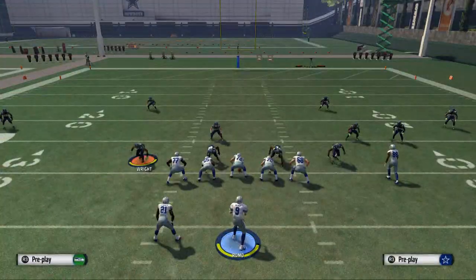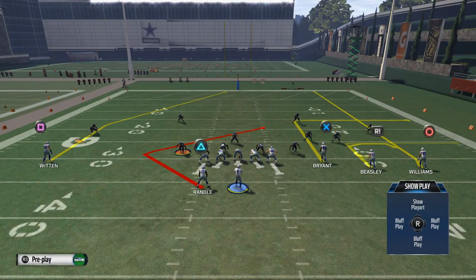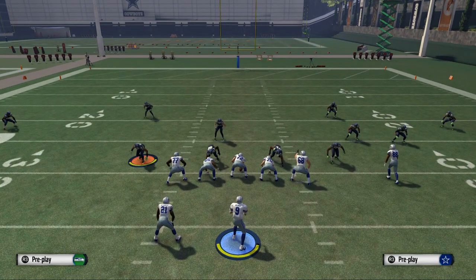With the tray open, we can read baseline on baseline. It's going to give us a good glimpse into whether we go into a two-by-two set or a three-by-one. If they are base aligned, we should probably stay in this tray open because it's an overload to the right side of the field, and we're going to have a numbers advantage.